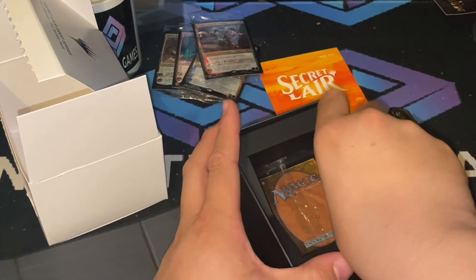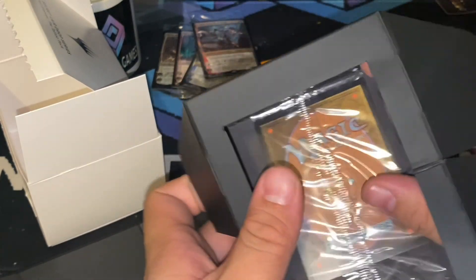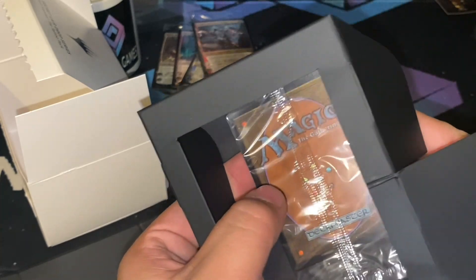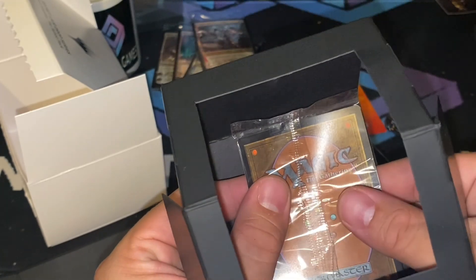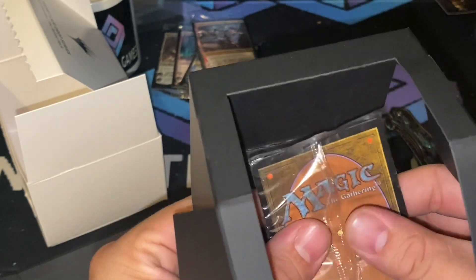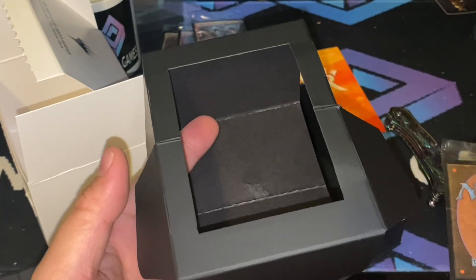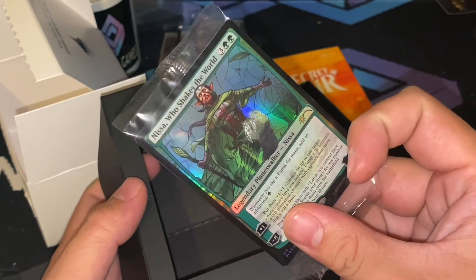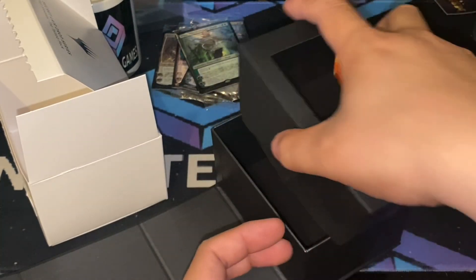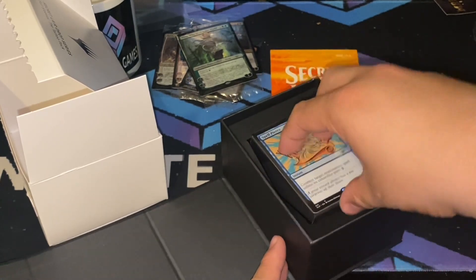What's this Secret Lair? Let's see what we get here. This is super taped down again, like normal. Wizards, why do you use so much glue? Nissa, Who Shakes the World — she used to be worth something, not anymore. It's still a really good card though.